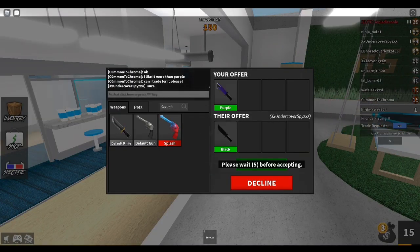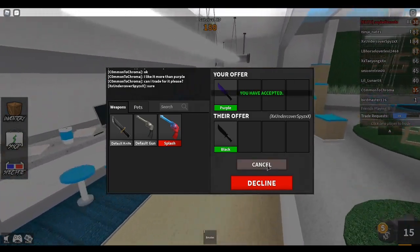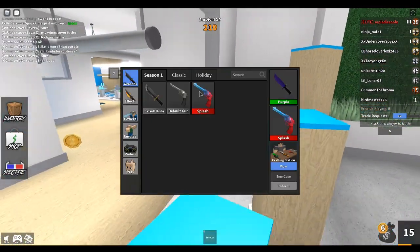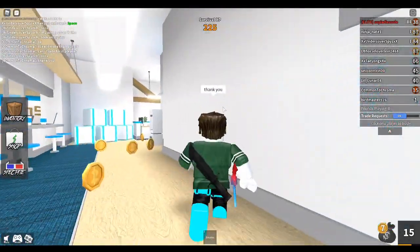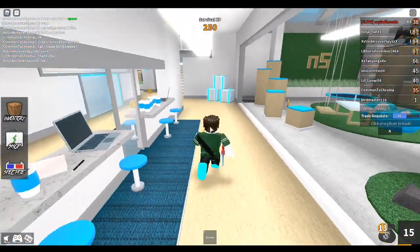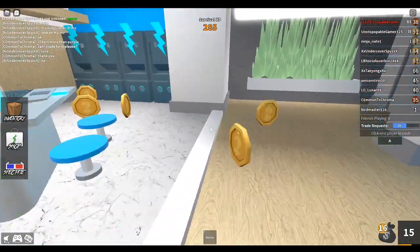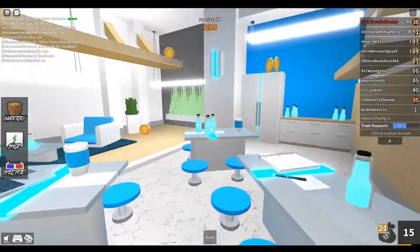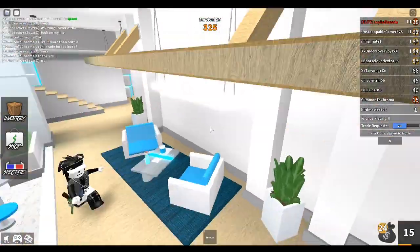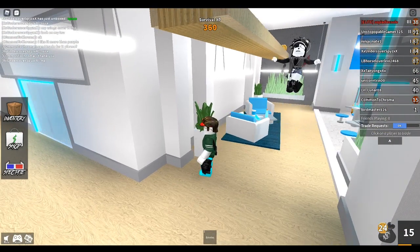Next trade — I'm doing purple for black, just because I think black is a bit more sought after and looks a little nicer. Thank you to the guy — now we've moved on from purple to a black knife, which I think looks a lot better. I don't think we're going to get many more trades today. I'm just going to save up for a box, open it, and that'll probably be the end of today's episode of Common to Chroma. I think this series is going to be super cool — I'm looking forward to later episodes.